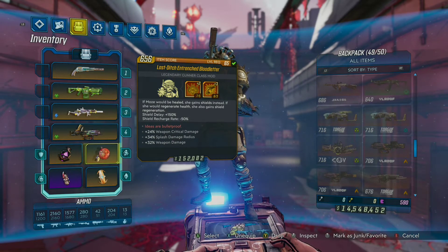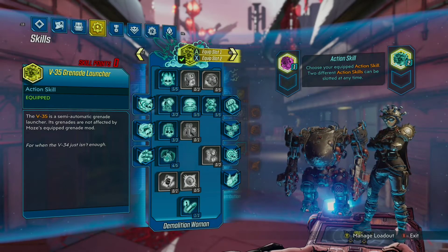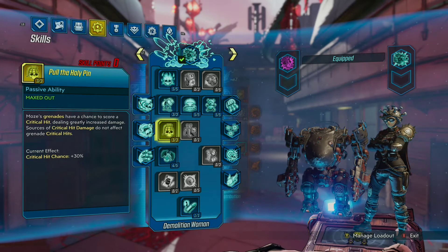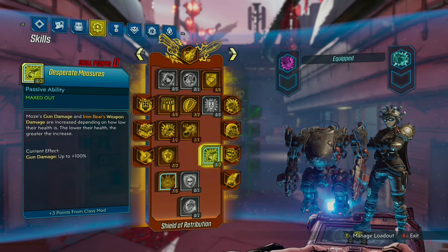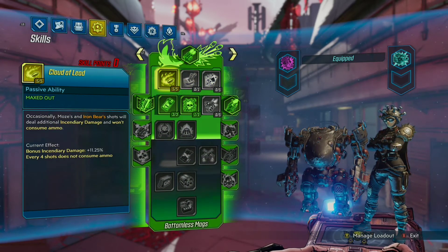Going over the build now — my skills and my gear — it's all pretty much the usual suspects. It's a blue capstone build. I actually go down pretty far in the red tree, which I don't typically do, but for the Bloodletter and 5150 setups I definitely recommend getting something like Desperate Measures, which gives you a pretty high amount of gun damage, and Phalanx Doctrine, which when it builds up over time gives you a substantial increase in shields and gun damage.